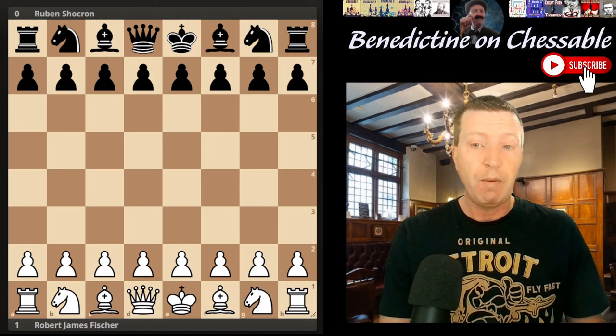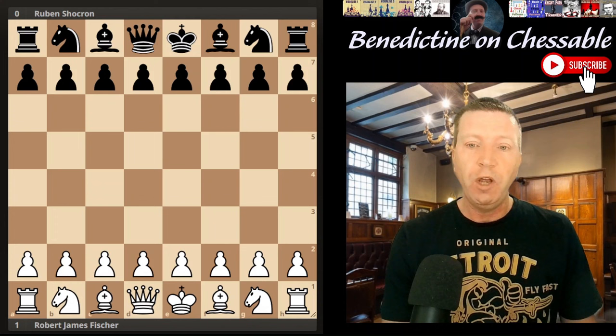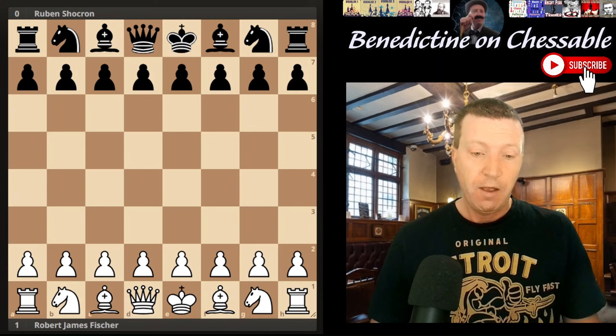This is the sort of model game I'd probably choose - it's a really nice game. In this game, Fisher tries a king-side attack that doesn't work, then switches to a queen-side attack that does work. So let's have a look - we go into a Ruy Lopez and I'll flip through the opening fairly quickly.